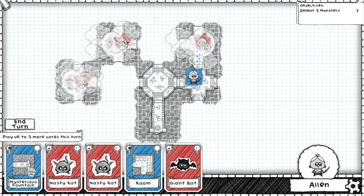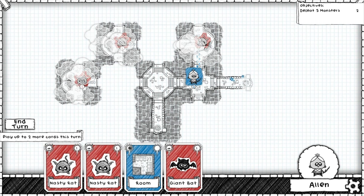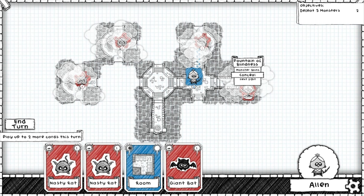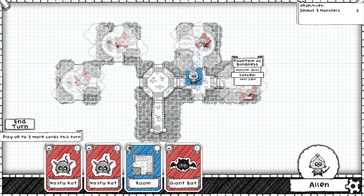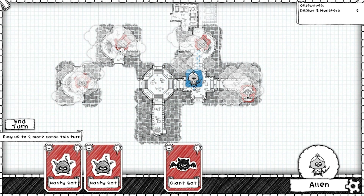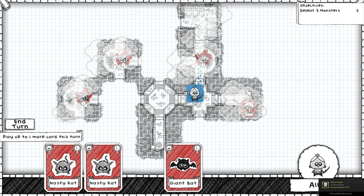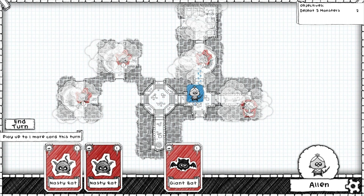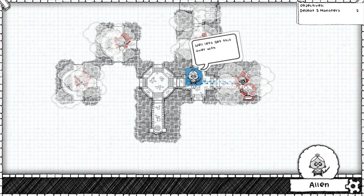That was an interesting thing that came in there — I don't know what that was about. Play up to three more cards this turn. Let's put in a mysterious fountain here. The fountain of blindness — monster gains conceal next fight. I don't know that I'm going to go in there. We have very few options for where we can put that. Let's put this room up here. We don't know anything about that. Let's put a nasty rat in here. Let's get this over with.